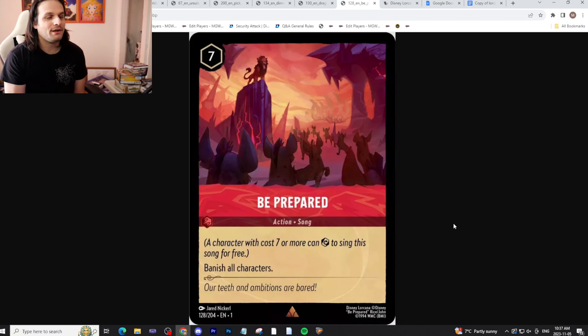You can also use Be Prepared — wipe the whole board with Mufasa on it, and then you get Mufasa's trigger. Maybe you can have two Mufasas, Be Prepared, wipe the whole board, and then get two characters. That's pretty cool — it could be something you do.